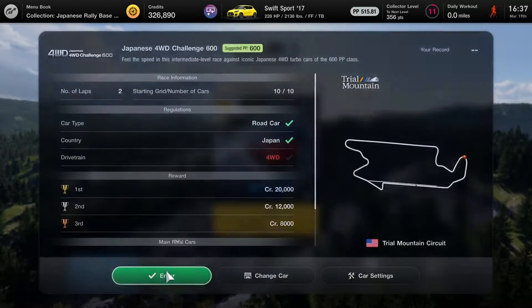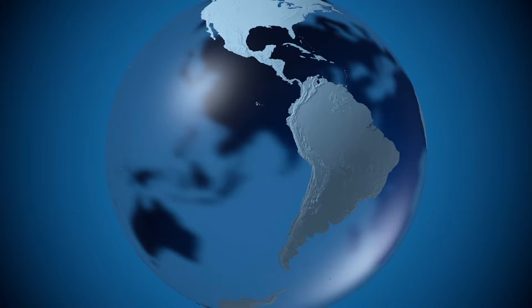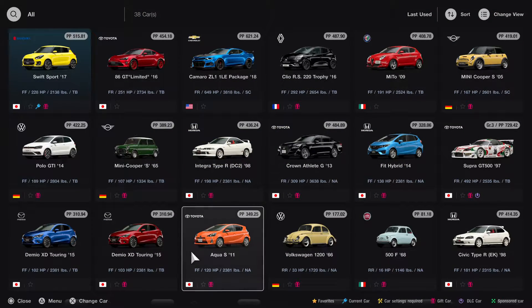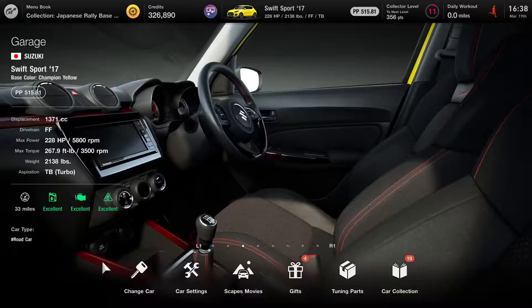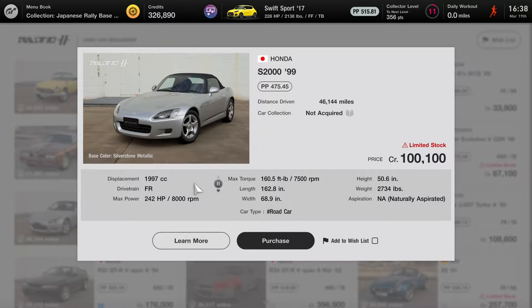Let's start our journey from over there. I need a four-wheel drive Japanese car. Do I have any four-wheel drive Japanese car? Where does it show four-wheel drive? Rear, rear, front wheel, rear, rear, rear, front wheel — let me find a way to check. Let's go to the used car section and see Japanese FWD cars — Japan, front wheel, rear drive.